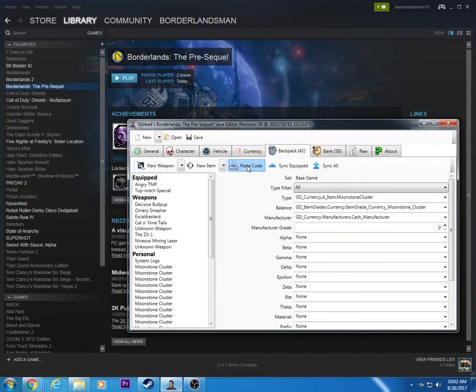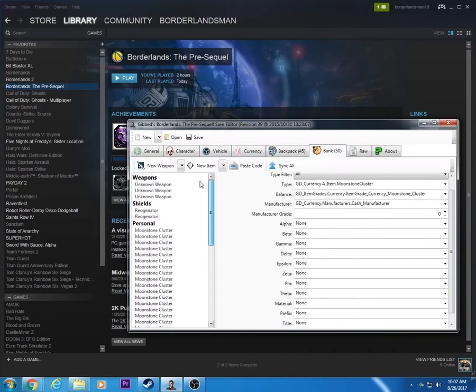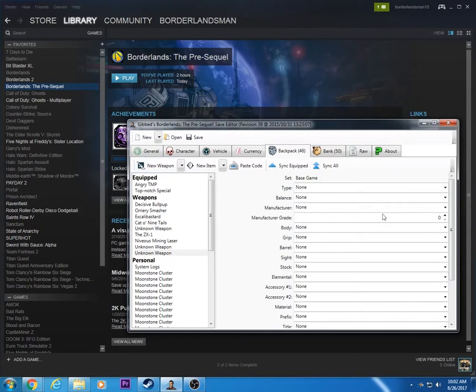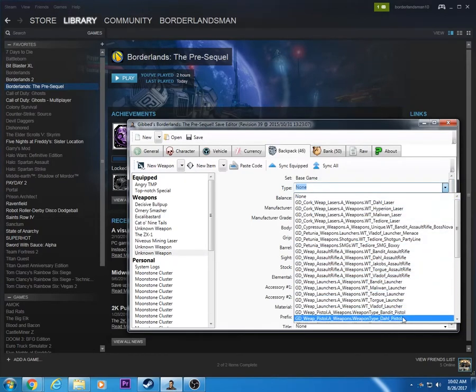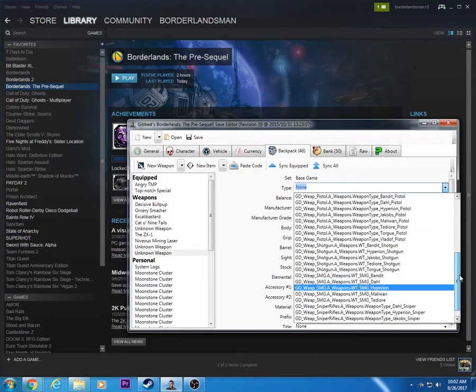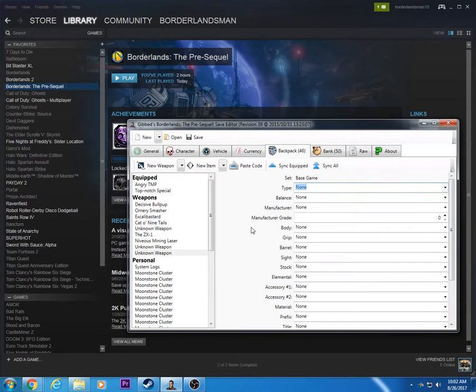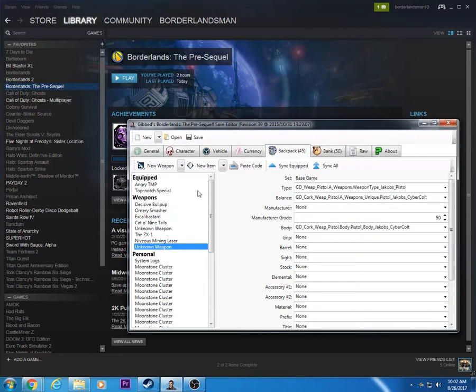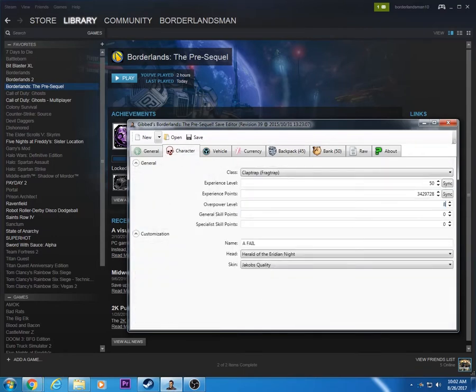I'm just gonna put a bunch of moonstone so you can have a bunch of upgrades — it'll just instantly go in. You can go over your backpack space and bank space, but it won't block you from putting things in. You can also make your own weapons — just go type and choose whichever ones you want, there's tons. Then you can put them all in from there, with tons of different weapons. The overpower level you can do, and general skill points — I don't think that works.